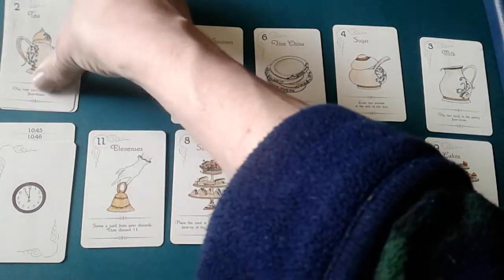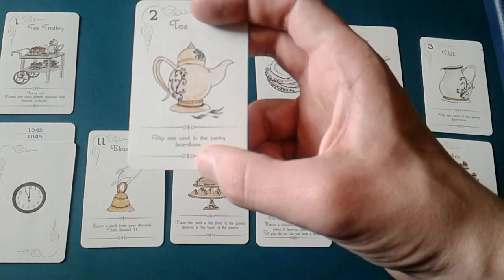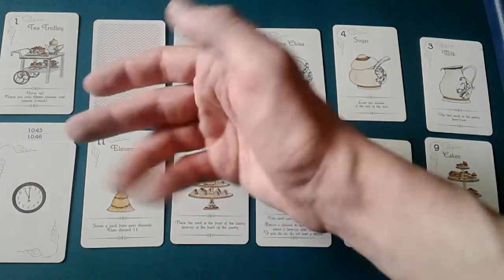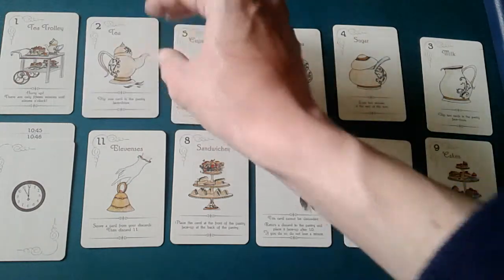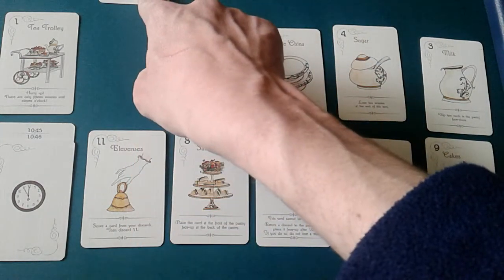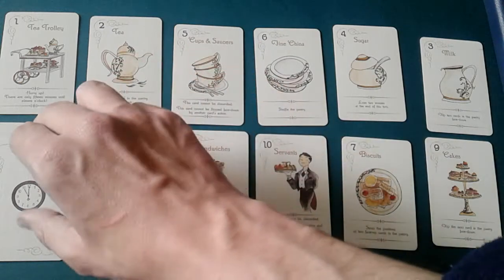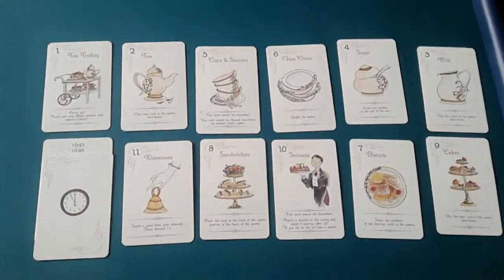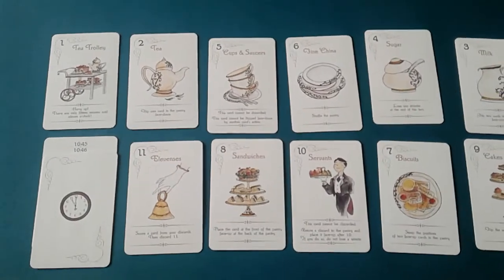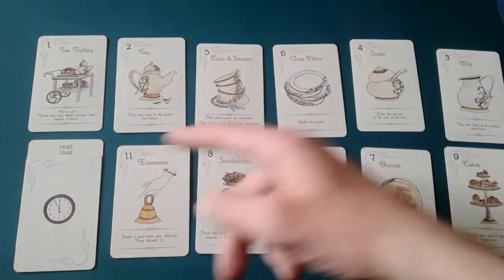The second thing you can do is use the card — it has text on the bottom that's the action. You flip the card face down, use whatever effect it has, and lose a minute. The third action you can do is put it in the discard — if it's in the discard it's out of the game, though some cards can bring it back. Discarding does not cost a minute, which is an important strategic point.